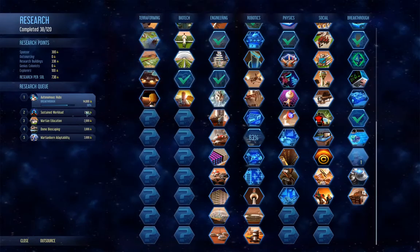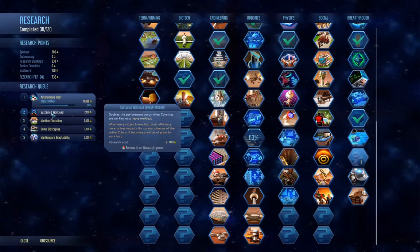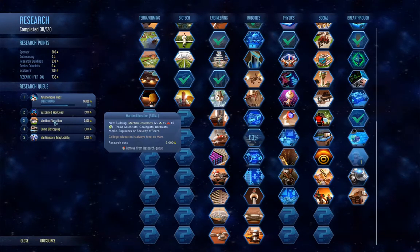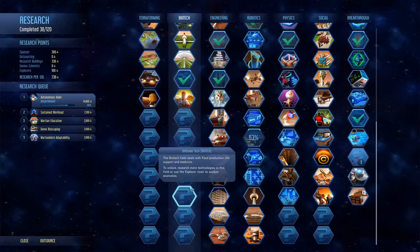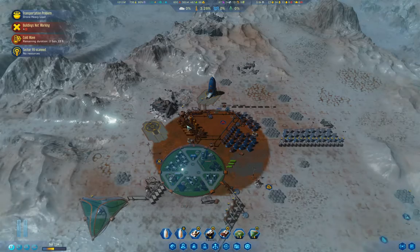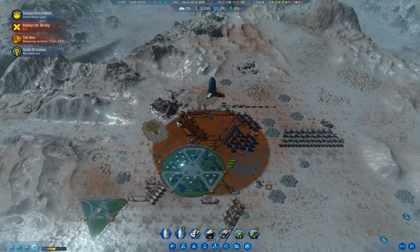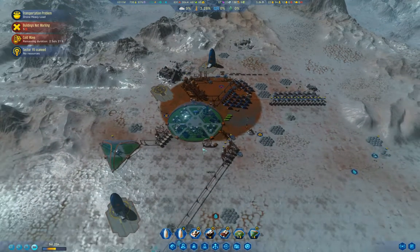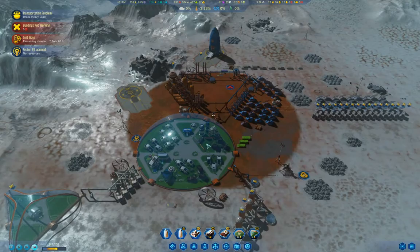Then I need to get up to sustained workload. I want that also to improve if I need to increase production. Then we need to get the university - absolutely need to get the university. We need the university so I can start making specialists. Once I can start making specialists, we can get some geologists, and engineers in particular, and a whole bunch of stuff will start working a lot better.